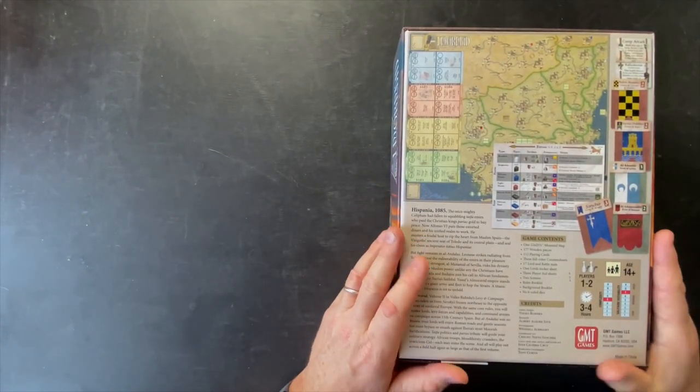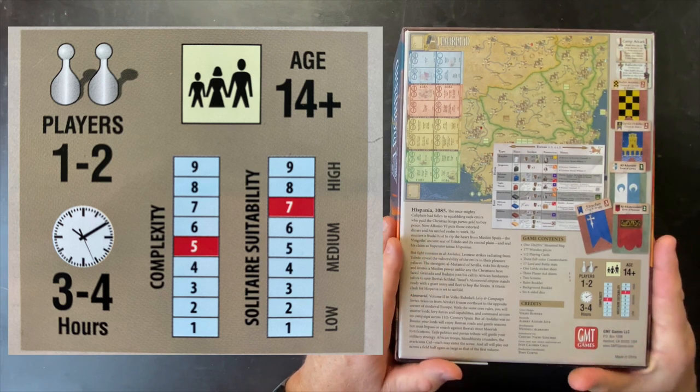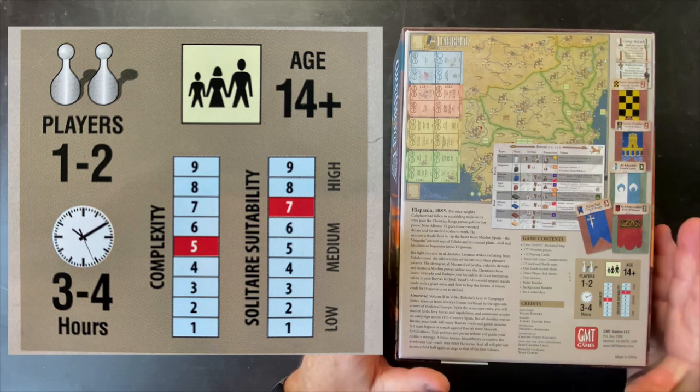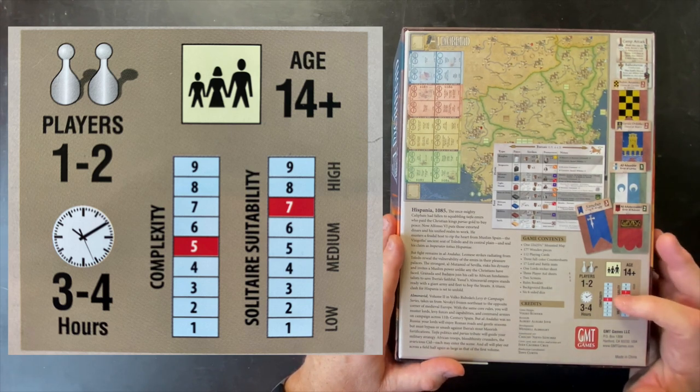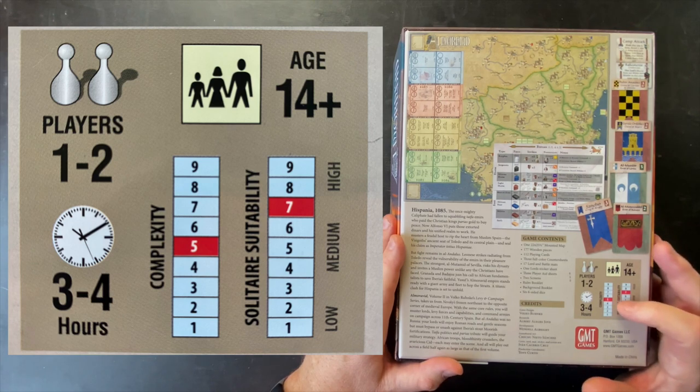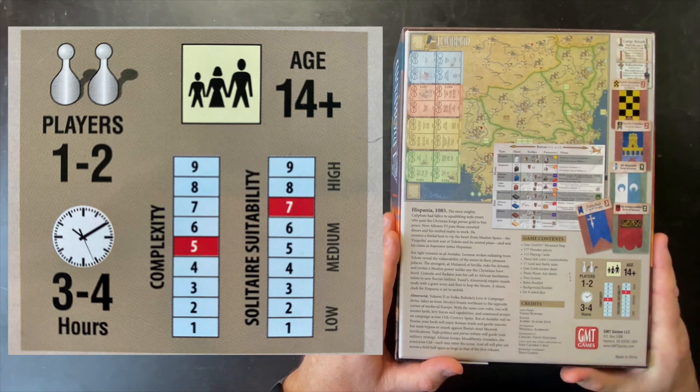Let's start by looking at some of the basic parameters of the game. The complexity on this one is listed as a five, and I know when I did the Nevsky unboxing I mentioned it felt a little bit more like a six. I think one of the reasons why it can feel a little bit challenging at the beginning is that there are quite a few mechanics and kind of an approach to an operational war game that's rather unique. It's more the novelty that creates the initial complexity, and once things start to click and the mechanics start to flow, I think that five is good.